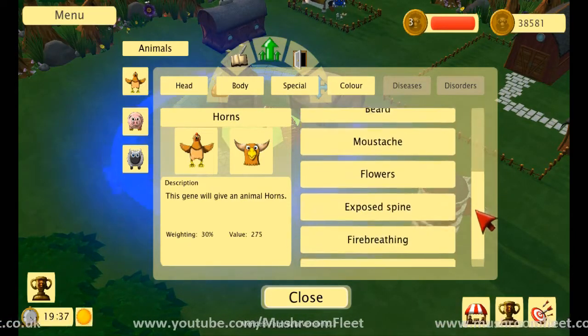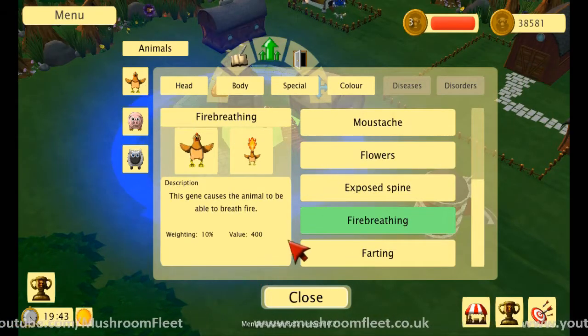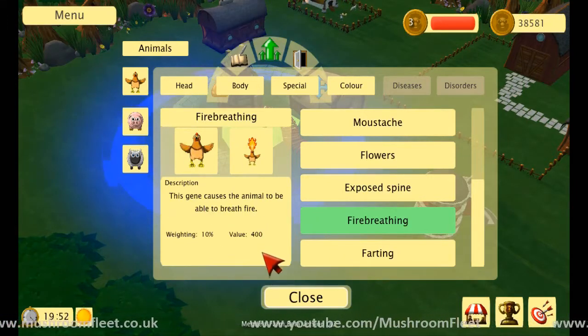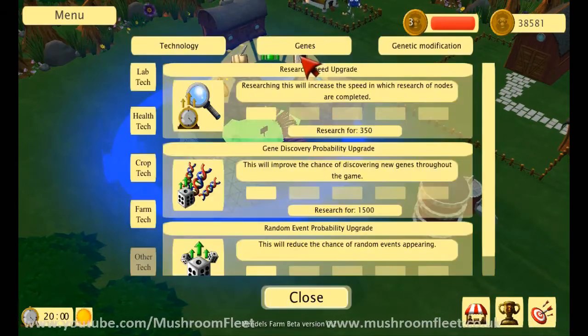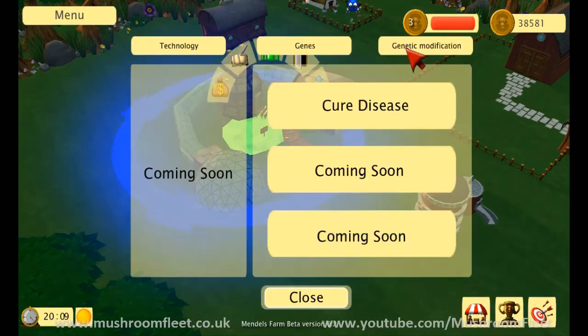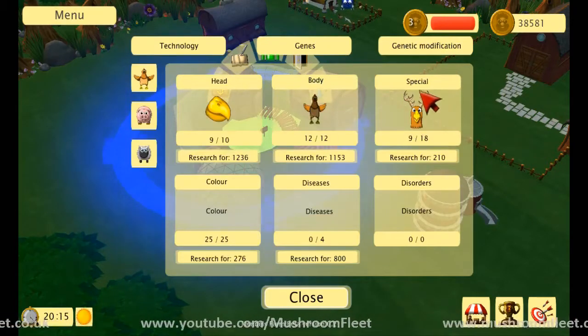Aha! Fire-breathing! Wait, that's actually in there? Yeah, this gene causes the animal to be able to breathe fire. Yes, please. How is this done? Genetic modification. Genes. Special.